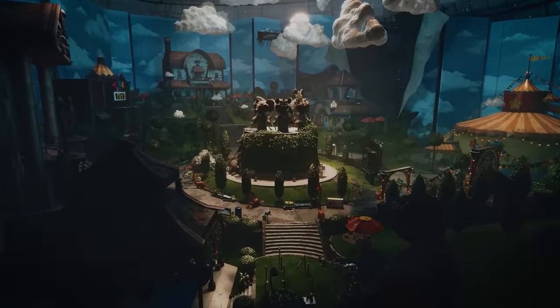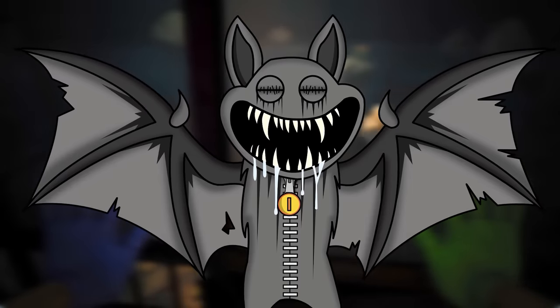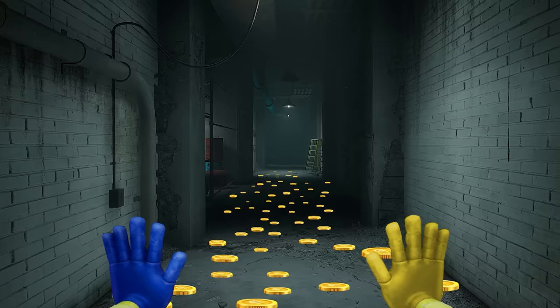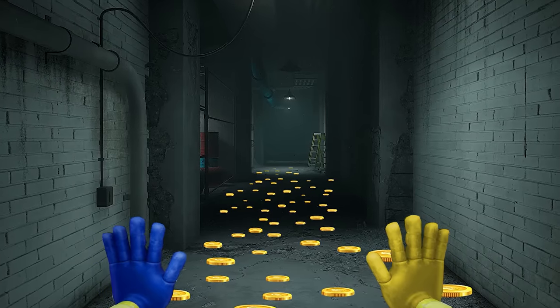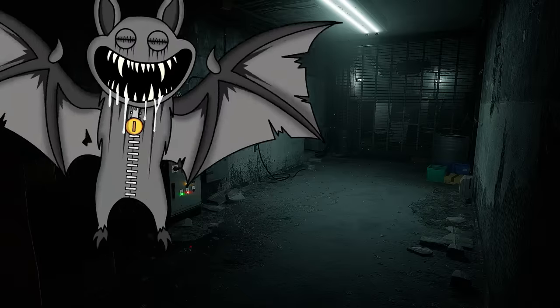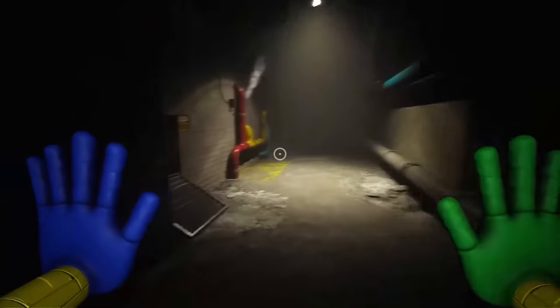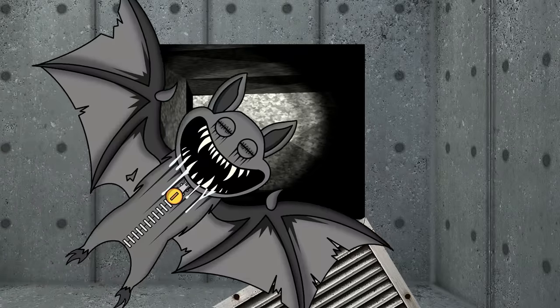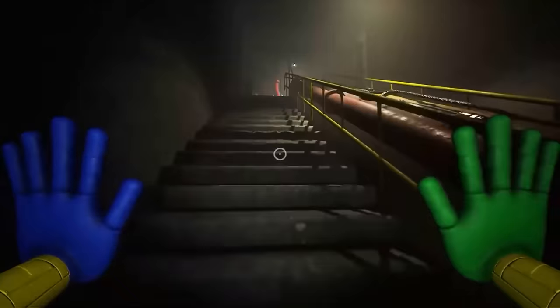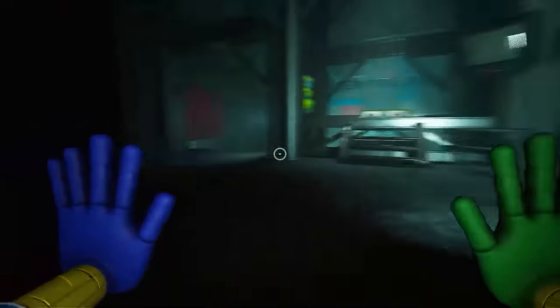The last forgotten critter the player encountered was called Bandit Bat — a blind character who would only attack at the sound of coins and metal. The player had to slowly inch their way down a corridor filled with coins, and if they made even the slightest noise, Bandit Bat would attack. In the end, the player found a new spot for Bandit to sleep in and escaped. But now, as they make their way through Critterland, they are sure to run into another dangerous toy before they know it.